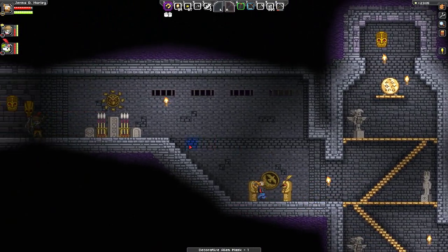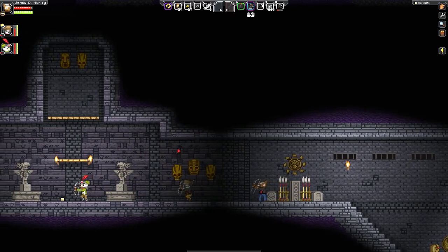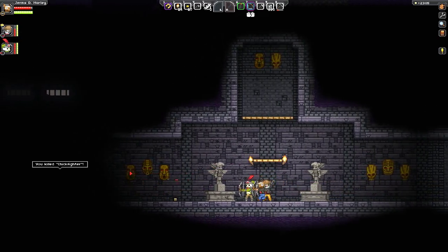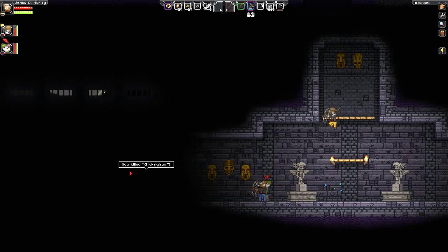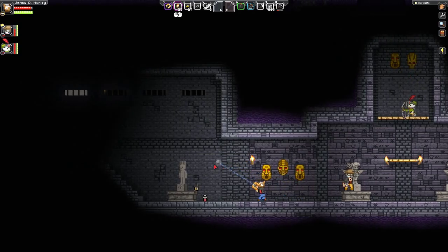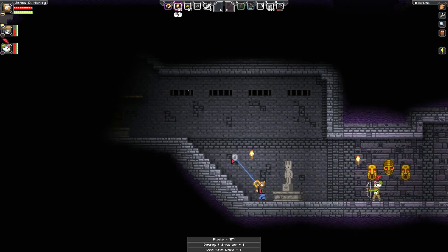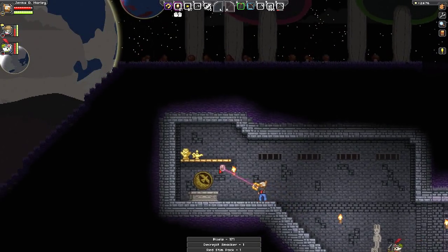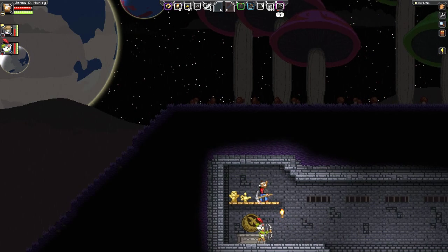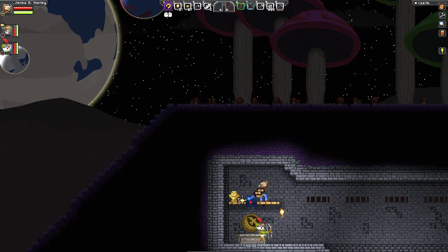I'm gonna take one of these gongs for our house. I think there's a boss here — the bosses drop some pretty good stuff. These are quite weak aren't they? Yeah, well there are three of us. I'm one-hitting them. I got a pile of books! Oh and a magical lamp — who wants to rub it?